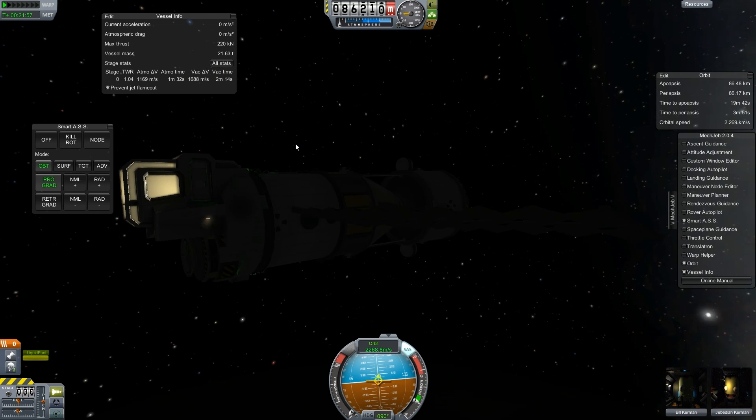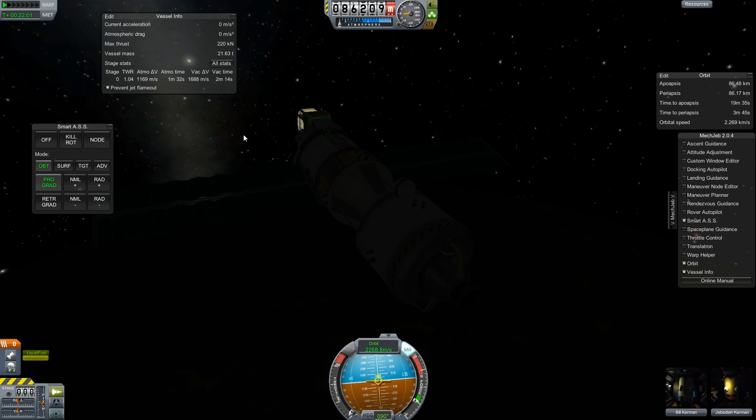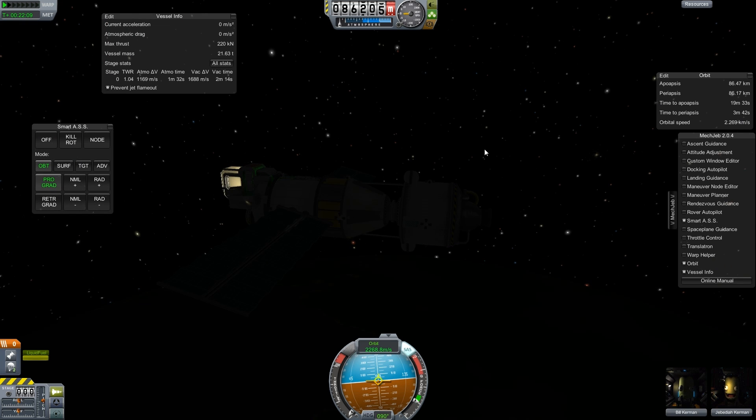Let me know what other things I should be adding to the space station. I'll do maybe an episode or two adding bits to this, and then maybe we can send up a moon rover of some kind, refuel from here or something, and head to the moon. I think that's a good plan. This part I can return at some other point — I can detach it and reattach it, use its fuel up. It's got a bit of monopropellant as well — this thing has a ton of monopropellant.